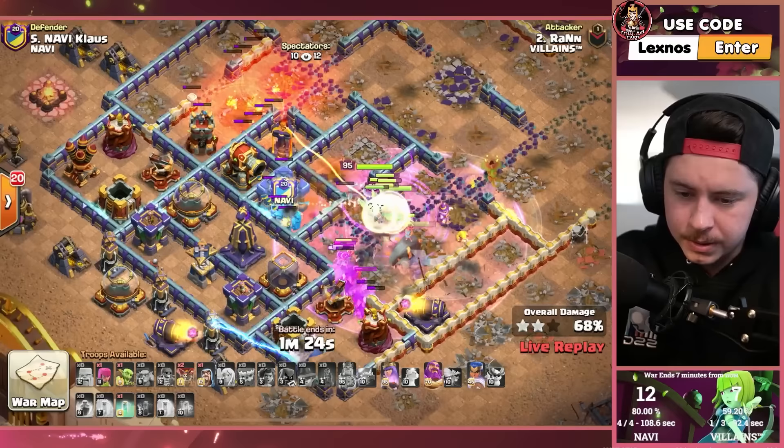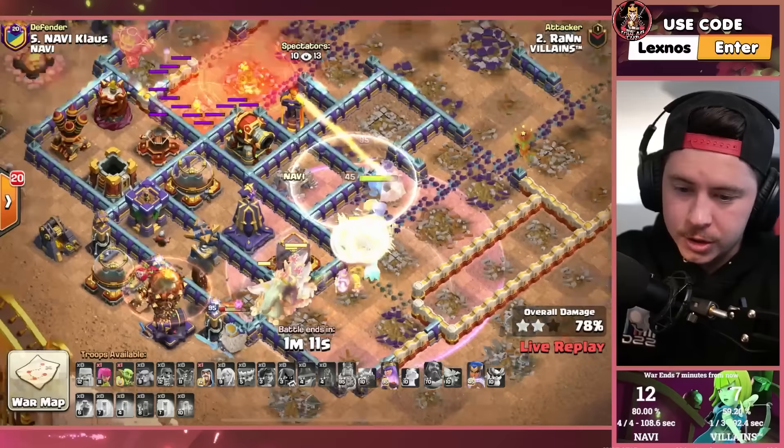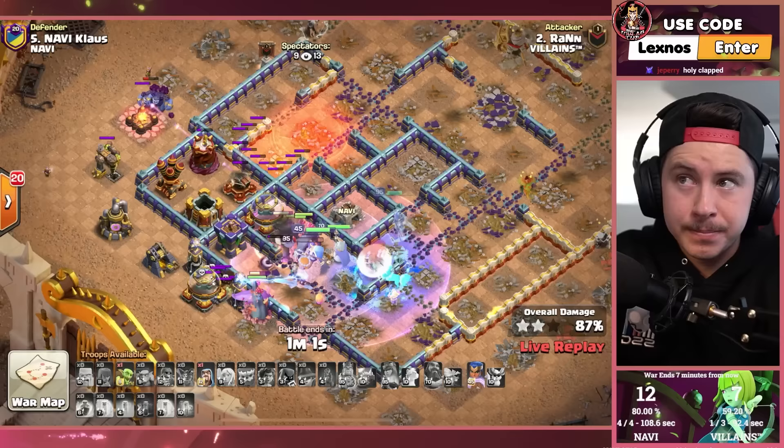Queen and healers and warden ability — oh this is nice! Queen now in the warden aura with the rage gem doing 50 extra damage, healers doing 50 extra healation — I made that word up but it sounds cool. Queen pops her ability and gets the ricochet cannon as well. This is crushed all day long. Simple plan but executed well.